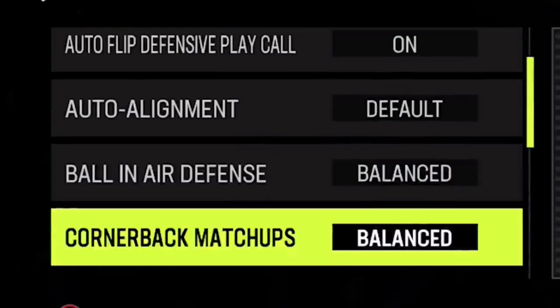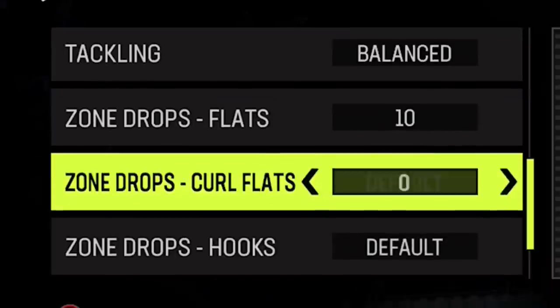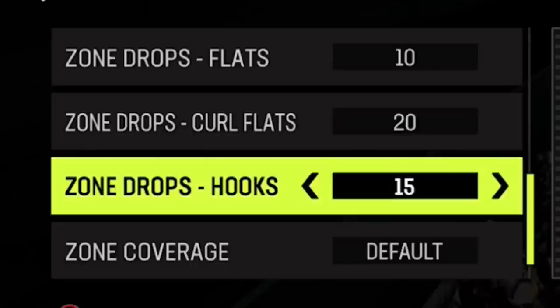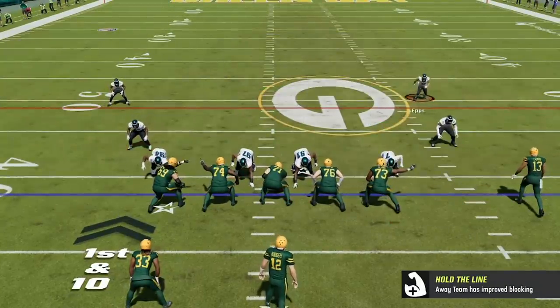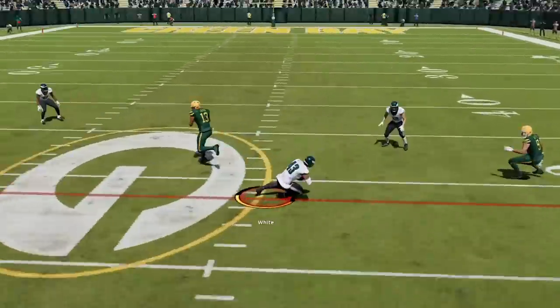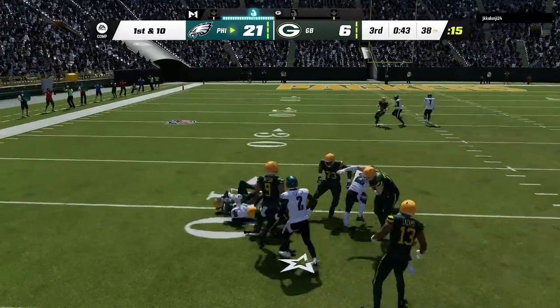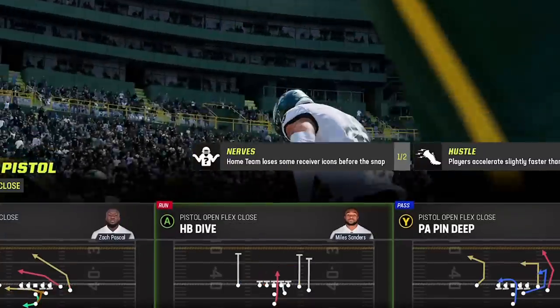Back on defense knowing he has to pass, we set our zone drop flats to 10, curl flats to 20, and hooks to 15 to try to naturally take away some routes. Because this is a match coverage I don't typically set my zone drops, but I know he has to throw deep. I know that only the closest receiver to the line of scrimmage can hurt me up the seam — he tries to force it and we jump that route for an easy pick to essentially end the game, as my opponent is suddenly having trouble with his internet provider.